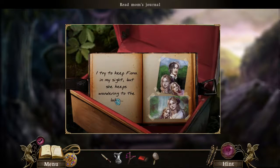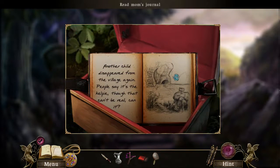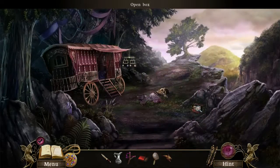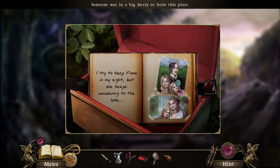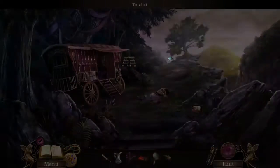I try to keep Fiona in my sight but she keeps wandering to the lake. There's something evil in the lake - or maybe this is Fiona's mom. There's something evil in the lake, I can feel it though I cannot see it. Another child disappeared from the village again - people say it's the kelpie, though that can't be real can it? Packing up, meeting Jim in the chapel - the shade. That's really sad. Happy family - well maybe not the dad, but the mother and daughter look happy. She needs a proper burial, that's just wrong.